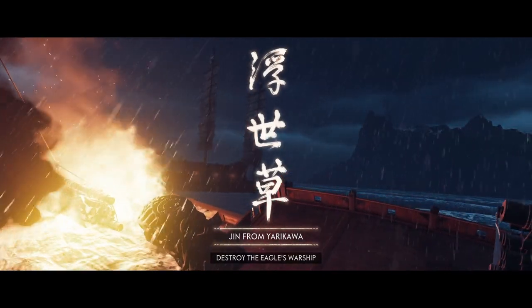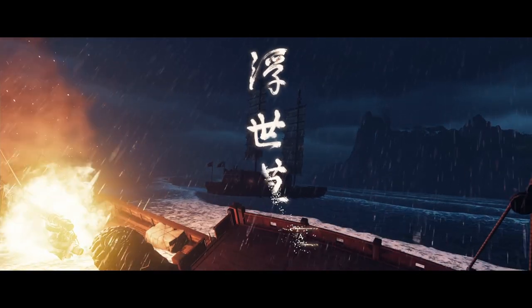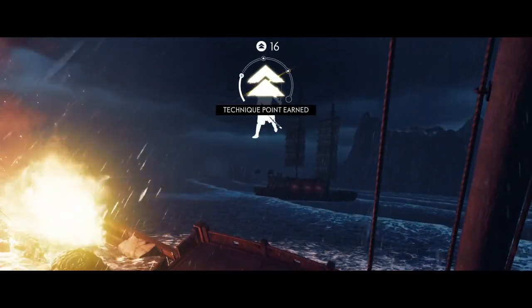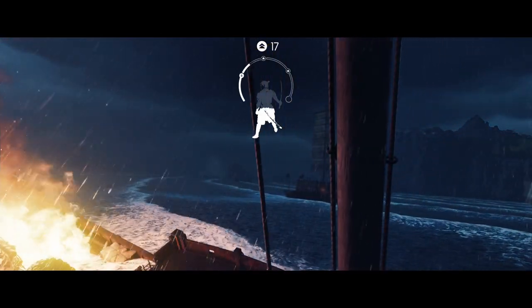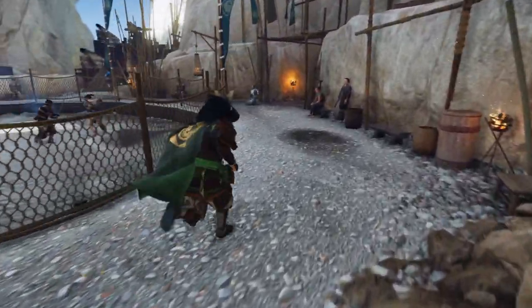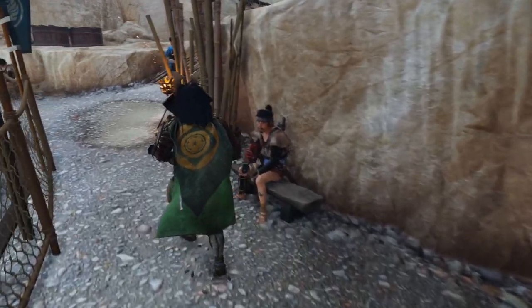The first thing you want to do is actually play the story. You will need to get to a certain part in the story to then access the dueling tournament. The mission you want to look out for and complete is called Jin from Yarikawa. This is like the second or third mission, so you can do this pretty early on into the Ikki expansion. At the end of the mission you'll end up in Fune's refuge and the dueling rink should then be populated.